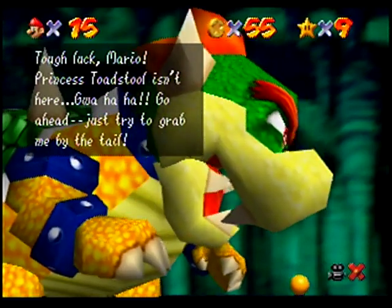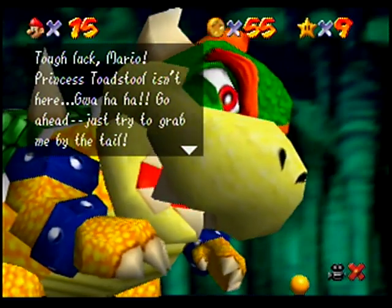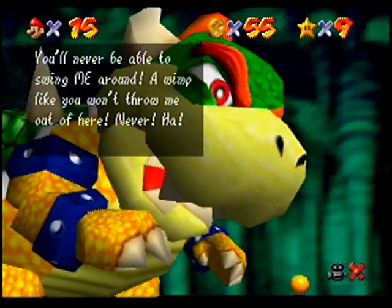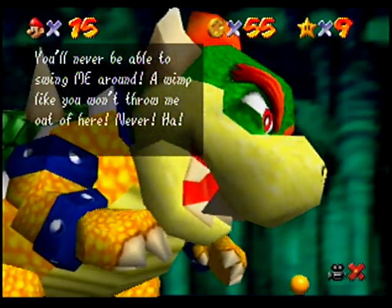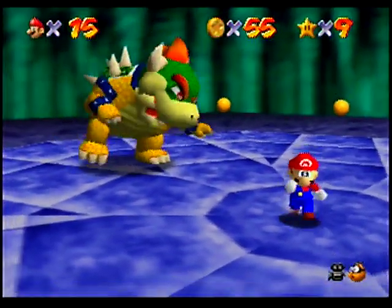Tough luck, Mario. Princess Toadstool isn't here. Guahaha. Go ahead. Just try to grab me by the tail. You'll never be able to swing me around. A wimp like you won't throw me out of here. Never. Haha. There's only one ha there. Whatever.